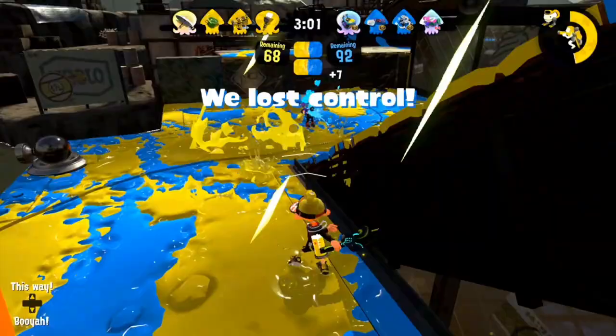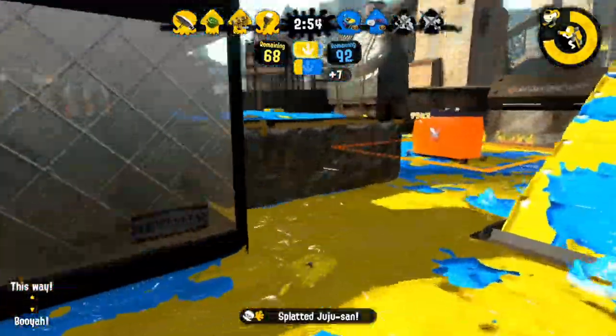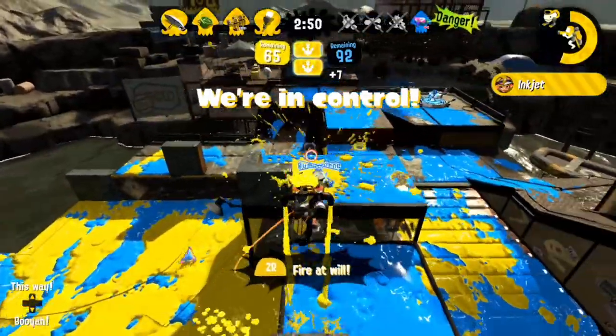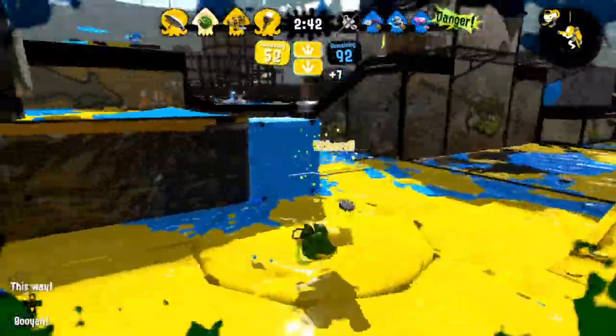In this case, I opt to push the Ttek since he has very little map control, and then turn around on the Dapple Dualies who's already weak. After pressuring the Slosher, I decide to give up the engagement and simply take paint control. I can use my Inkjet to pressure the Slosher a lot safer, and once again stall on the left side. The Dapple doesn't drop, unfortunately, so he maintains his life in this situation.